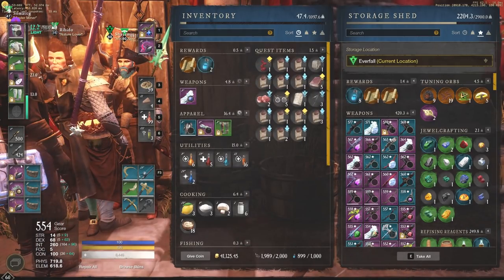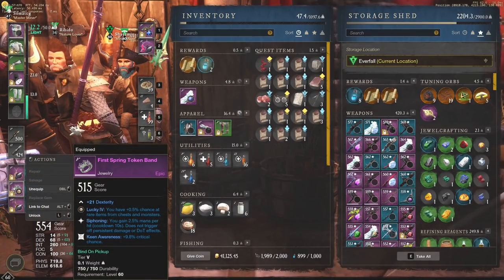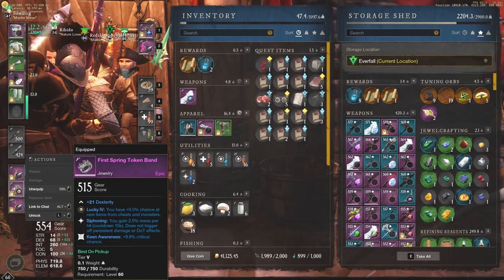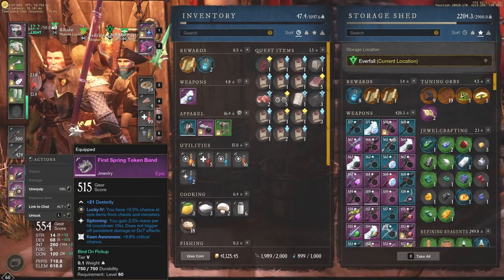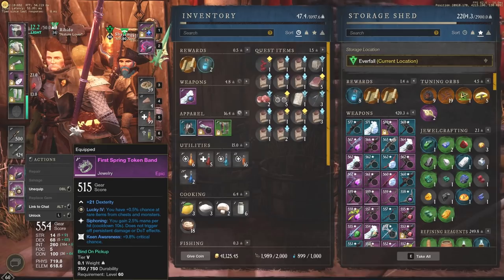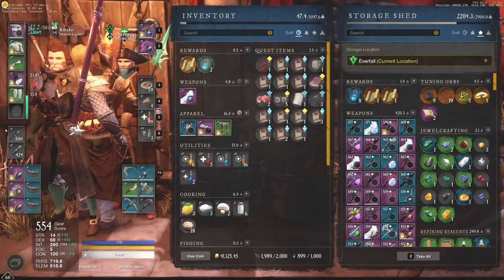Another thing to note is jewelry is separate, and that's why you'll continue to see 500 gear score drop jewelry for quite some time. I just got a first spring token band in the Garden of Genesis at 515 gear score. It's crazy how long it's going to take to get jewelry up to 600, but it's going to be okay. You're probably going to want to spend money on jewelcrafters to make you some good jewelry, because that's the one that's going to take the longest to get all the way up to the 591 soft cap and then into dungeons for that 600.